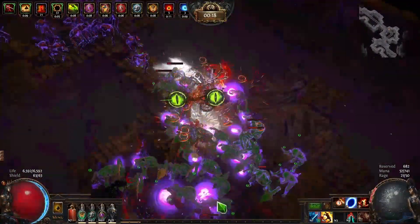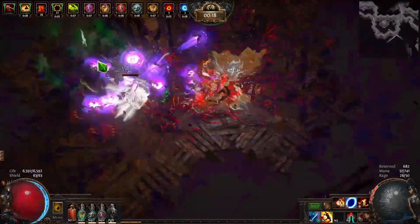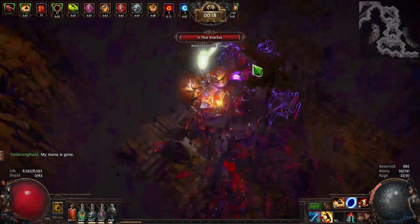I also wanted to showcase the build performance doing Simulacrum Wave 30 with a double boss spawn. And finally, talk about some repathing I did for the tree, as the original setup that I was using, while quite good, did have some inefficient nodes because I wanted two sword masteries.